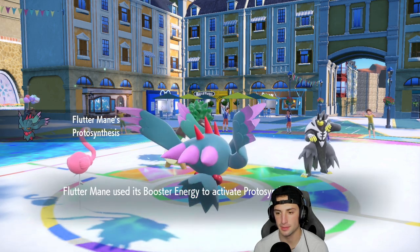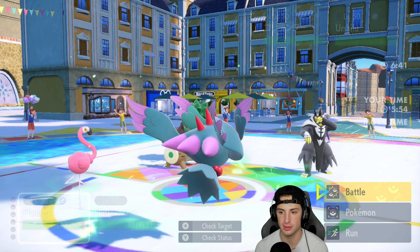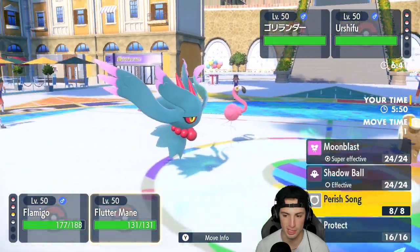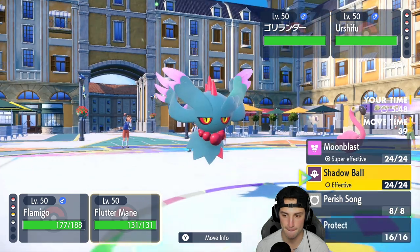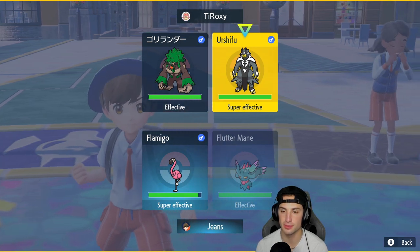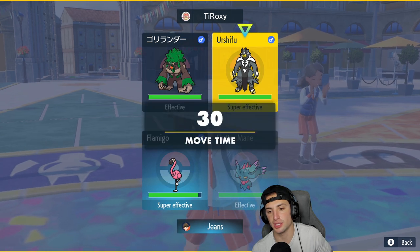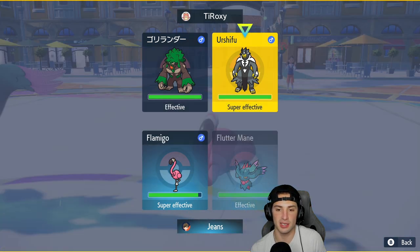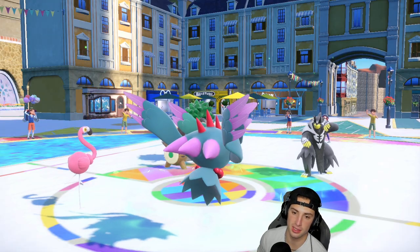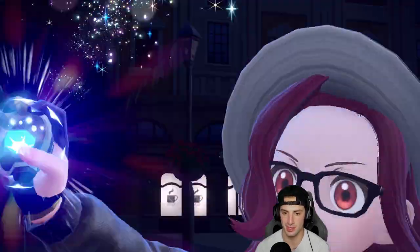They still have a Tera type which I think can come out now. I think from here we just go Brave Bird into the slot and Moonblast across. Wait, we don't have Moonblast on Flamigo. I think I'm just going to double down onto Urshifu. He might Surging Strike, but if we just get rid of it, Brave Bird with Flamigo should KO regardless. I'll go Moonblast from Flutter Mane.